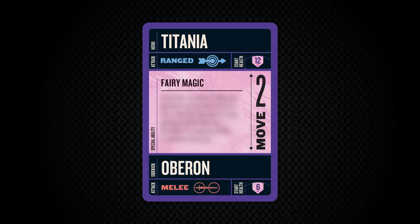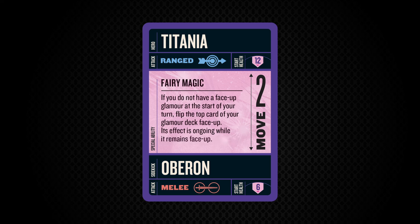It may seem like they're pretty fragile, but you never know what fey trickery these two might have in store. Now for the ability — Fairy Magic. If you do not have a face-up glamour at the start of your turn, look at the top card of your glamour deck face-up. Its effect is ongoing while it remains face-up.